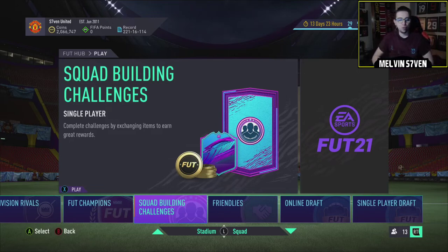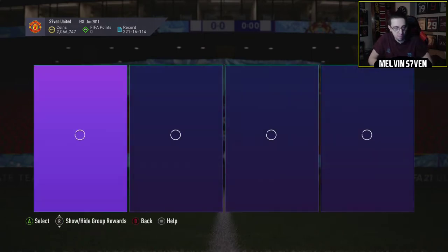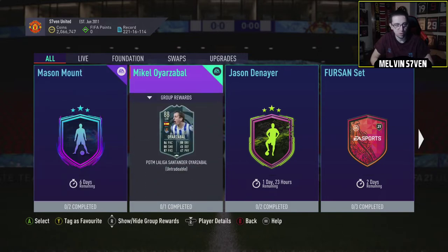It's Melvin7 here. Road to the Final should have just dropped - it's just turned 6pm. So let's see what SBCs EA have given us. We've got a Mason Mount SBC, and we've also got the La Liga Player of the Month, which is Ayazabal.